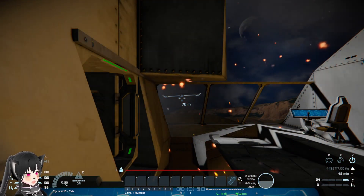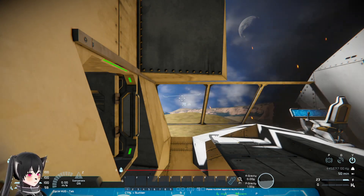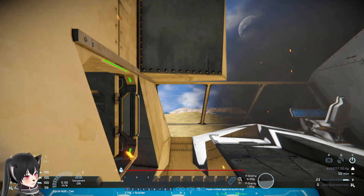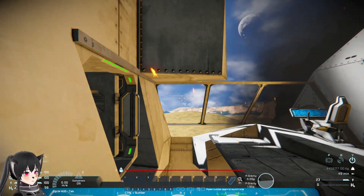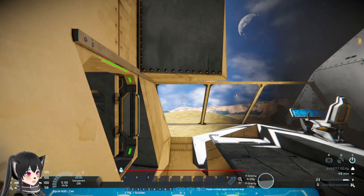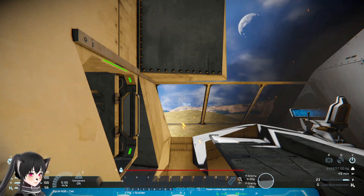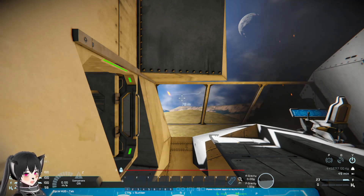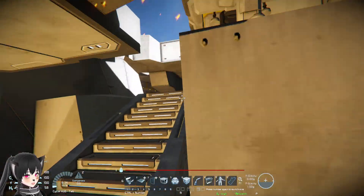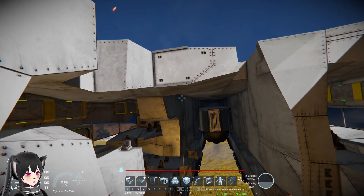When you're seated you don't get any damage, as long as the control seat itself isn't destroyed. That's very good to know, because in a lot of my ship designs there are hydrogen tanks around the control seats — not enough to destroy the seat, but if you're not seated you're probably going to get killed.